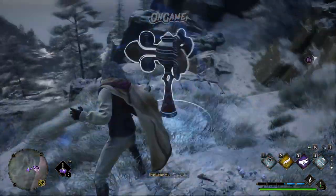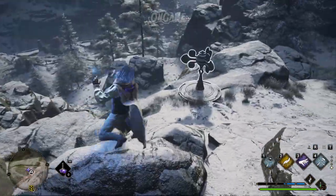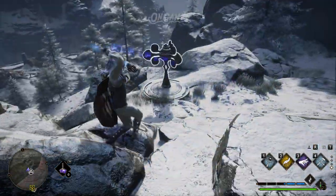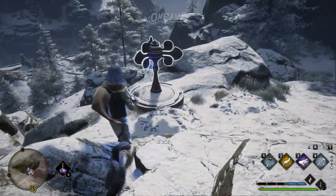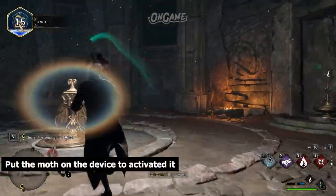The next one is the Moth Puzzle. If you see a device that looks like moths, all you need to do is cast Lumos to open the doors and sometimes move a pile of bricks. If you cannot use Lumos on this device, you must place the moths on top of it.